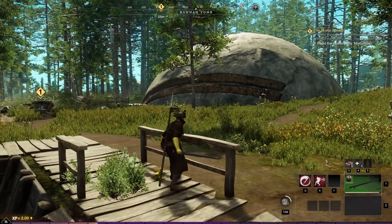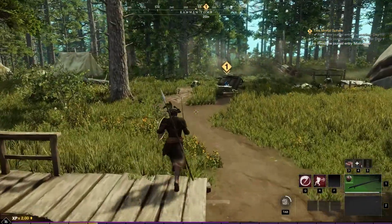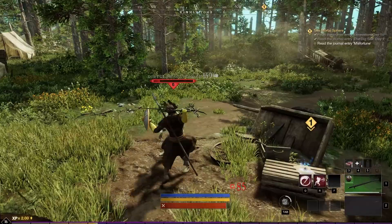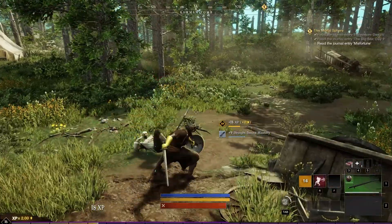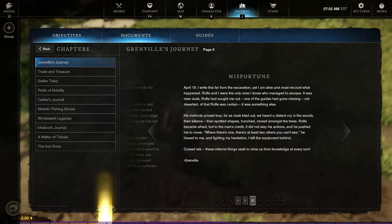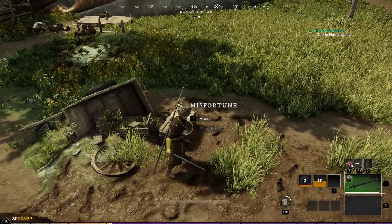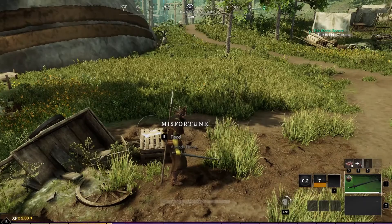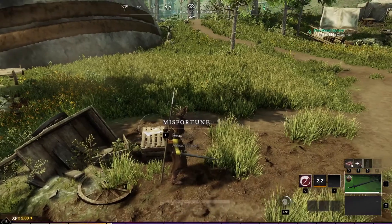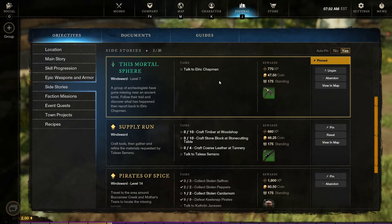They look like giant cannonballs or something. I really don't know — it's very interesting. Let's get this guy. Okay, let's read this — Misfortune. So now we're done with that. I believe we have to go back to town. Let's check our quests. So we're going to turn that in, and we do have a crafting quest that we're going to work on when we get back to town.